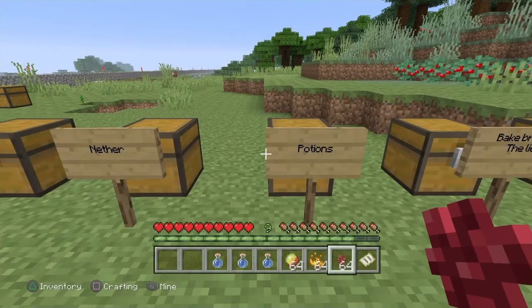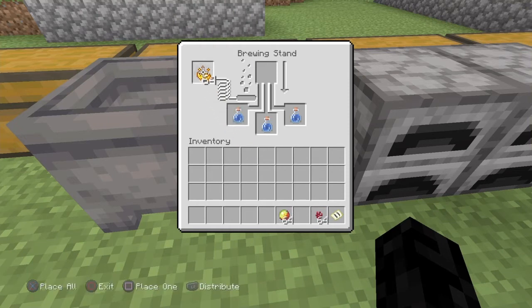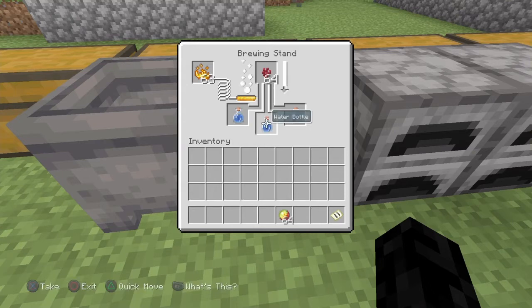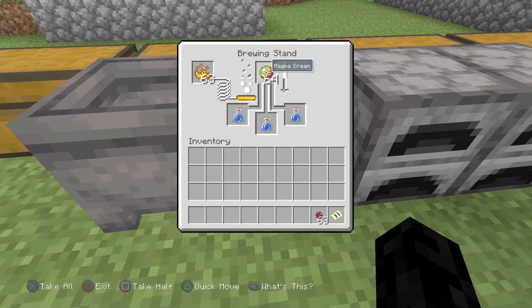Next thing we're going to do is work on making some potions — we're going to get another two right here. Make sure you have some nether wart, blaze powder, and magma cream. Heading into our potions, make sure the blaze powder gets put up there first, then put the nether wart in and that'll make an awkward potion. Just be careful about where you put the blaze powder so it doesn't go in accidentally. Once that's done, you'll have an awkward potion. Then put the magma cream in and that'll make a fire resistance potion. Since it takes three, you might as well make three to begin with — that's why we have the magma pit right in front of us.